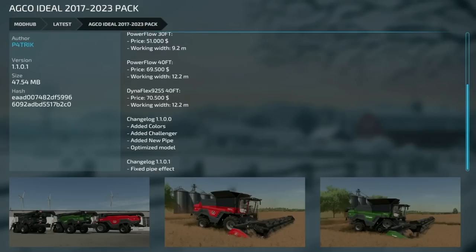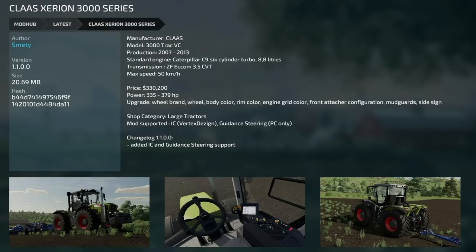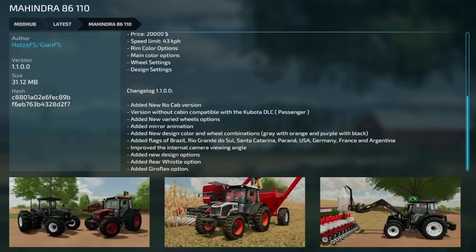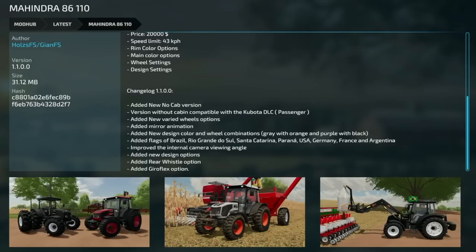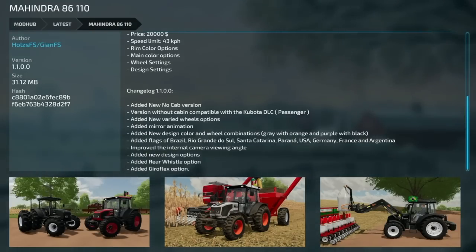Jumping over to mod updates for all platforms: first is the AGCO Ideal 2017-2023 pack version 1.1.0.1 — fixed the pipe effect. Next, the Claas Arian 3000 series version 1.1 — added IC and guidance steering support. Big first update for the Mahindra 86-110, version 1.1: added a no-cab version, Kubota DLC passenger support, new varied wheel options, mirror animation, new design color and wheel combinations, flags of Brazil, Rio Grande do Sul, Santa Catarina, Paraná, USA, Germany, France, and Argentina. Also improved internal camera angle, new design options, a rear whistle option, and a Gyroflex option — this thing is basically a spaceship now.